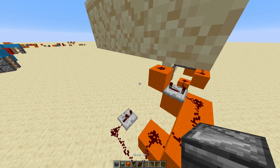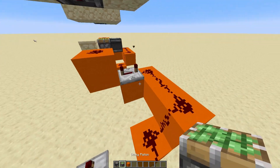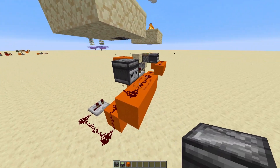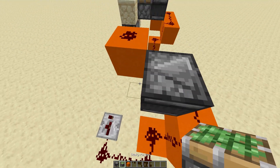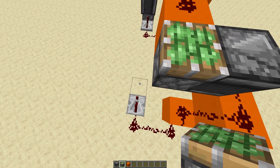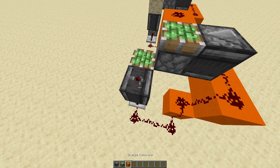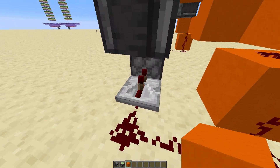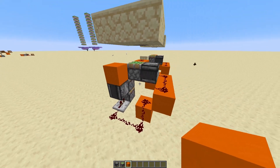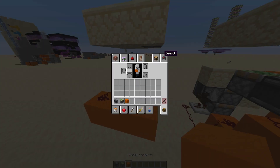Now grab out two observers, three sticky pistons, and some building blocks. Start by placing your observer so the red dot is facing that way and the face is detecting this redstone, with a piston facing upwards. Then come down here and place two sticky pistons directly on top of each other, and an observer so the red dot is facing into nothing and the face is facing toward this repeater. Then place a block on top of this red dot.